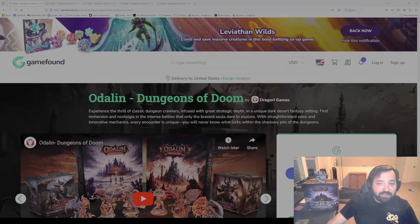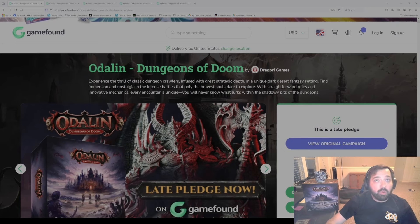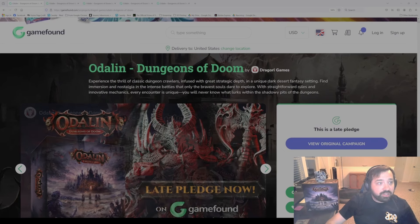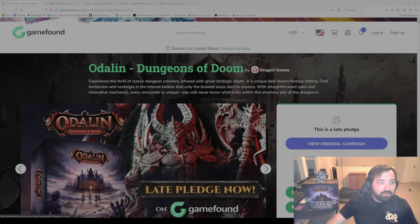So we'll start off with a quick example. If you are new to GameFound, you're going to need to make an account to log in and be able to order items. So make sure to do that. It's pretty typical type stuff — get an email, password, that kind of stuff. And then you are ready to go.